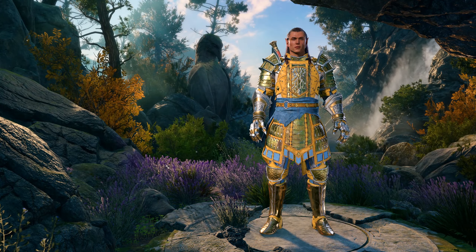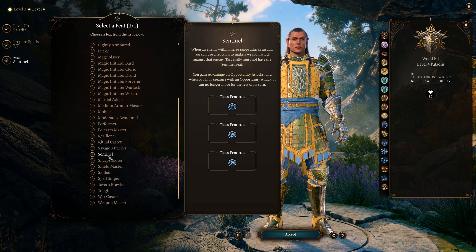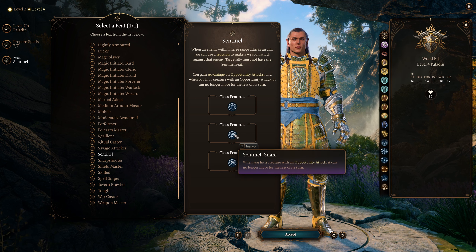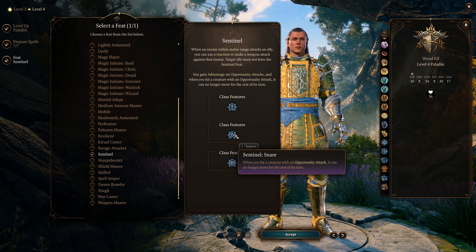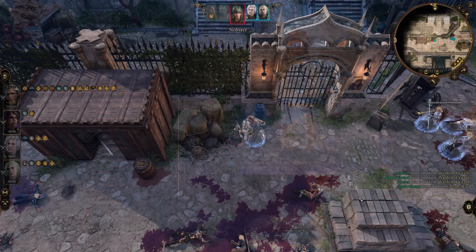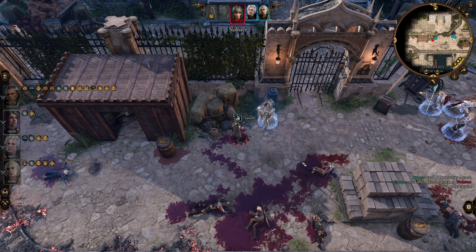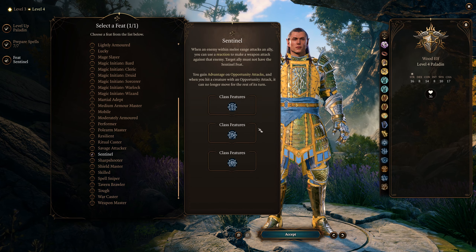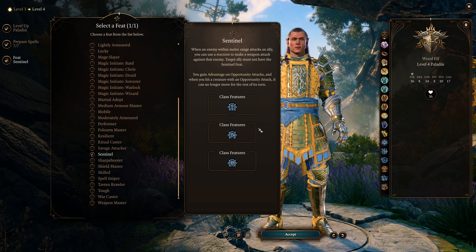Keep progressing — at level 4 we get our first feat, and what we want to do is select sentinel since we are a tank. The main reason we want sentinel is because we can snare enemies with an opportunity attack so that way they can't get over to our allies. That's the main purpose of getting sentinel, and it's going to last you for the entire game and really give you that tank vibe.